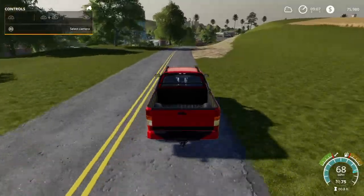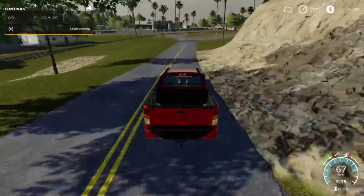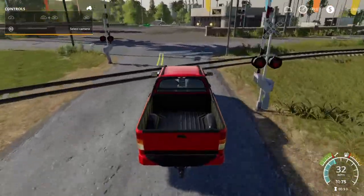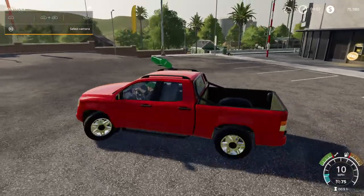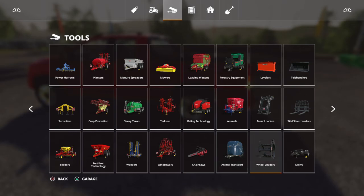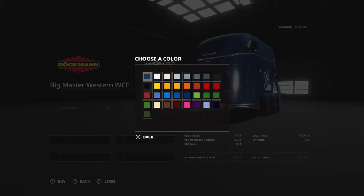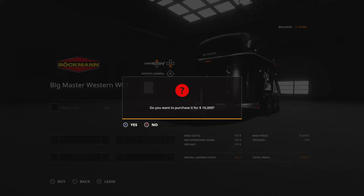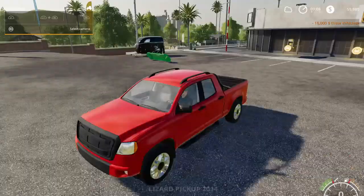Hope you're enjoying Farming Simulator 19 as much as I am. If you want to send us some pictures in the comments of your farm, or if you've got videos on YouTube, leave us a link — I'd like to go check it out. Let's go here in the shop and go down to Animal Transport. There it is — the Big Western WCF. Let's get it in black. We want to buy — that's the wrong button. There you see it — let's go hook up.